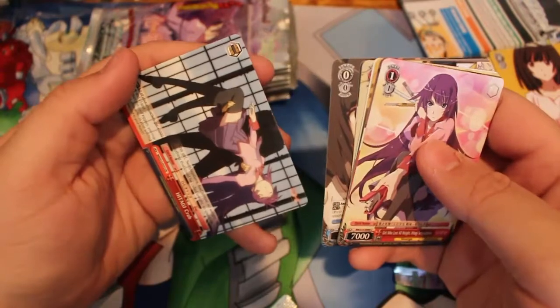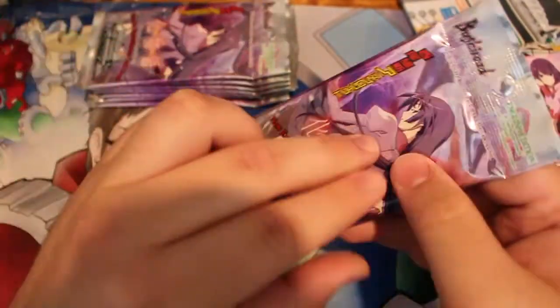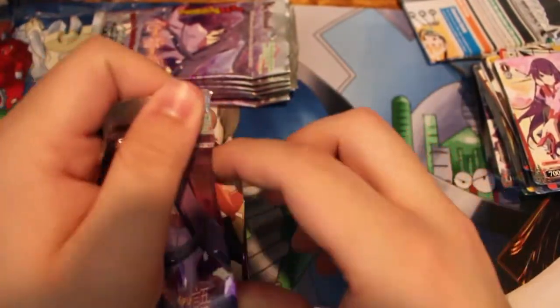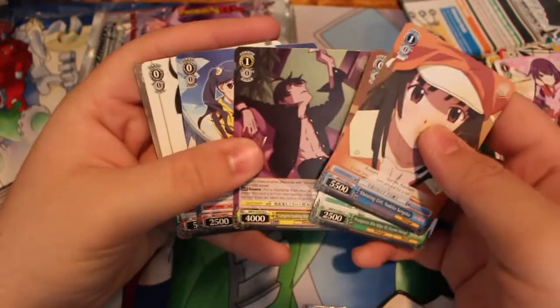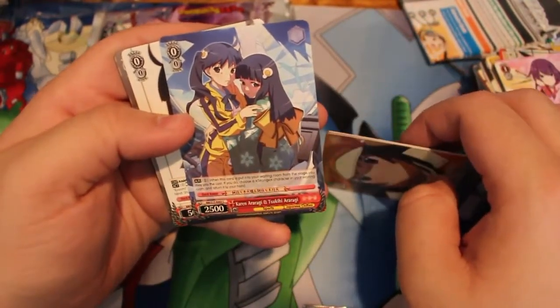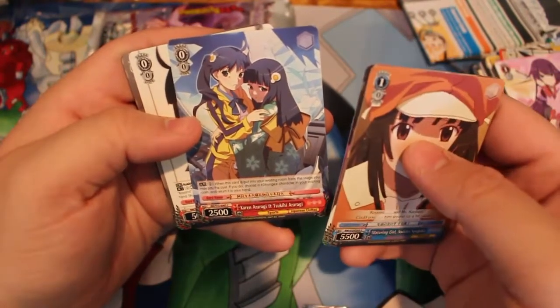Tap 1, choose character, character gets assist. We got one of the basic gates. This chick — pay 2. This card spins your waiting room when you see your... choose a strange card when you return your hand. That's not bad.